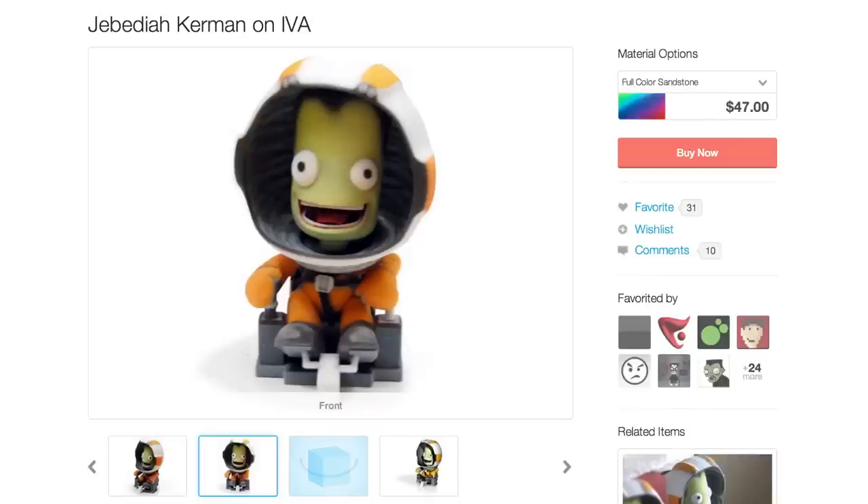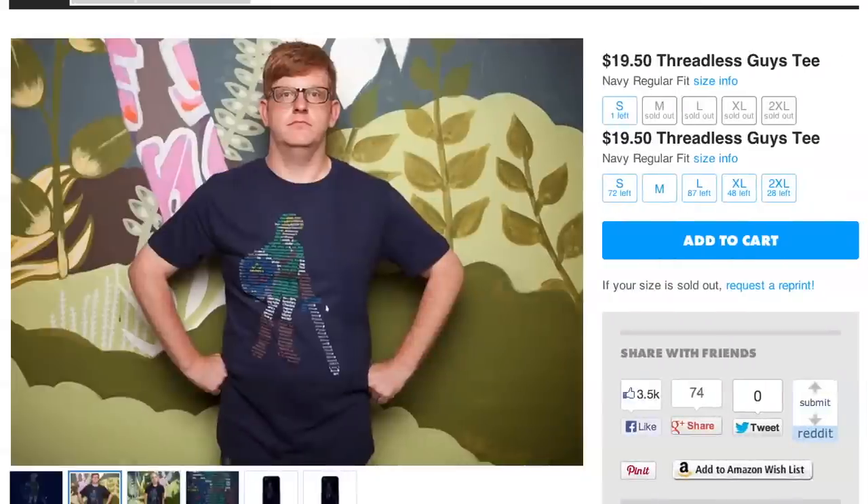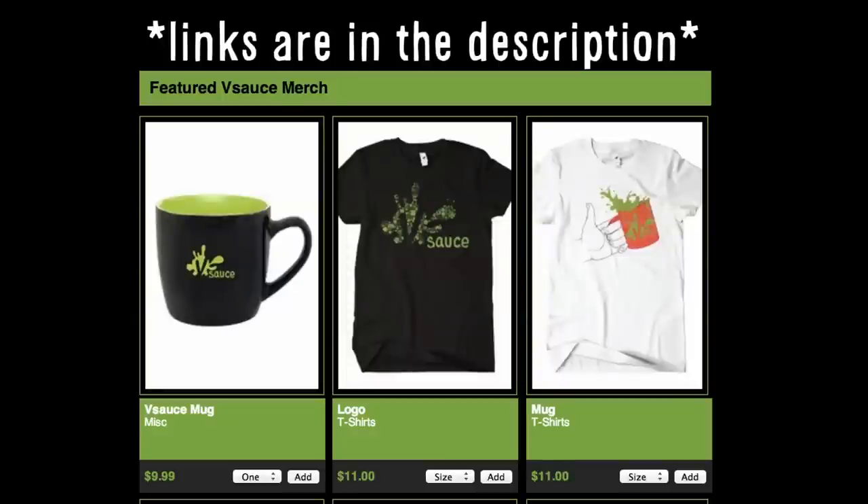Go to space with your very own Jebediah Kerman figure, subscribe to Vsauce 3 for more Game Loot, and look at this URL link shirt. Links to everything can be found in the description below.